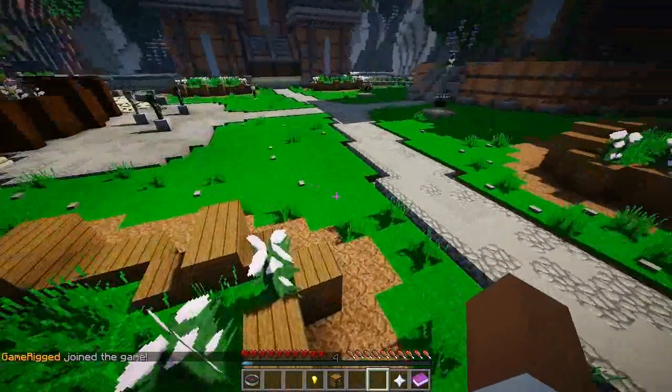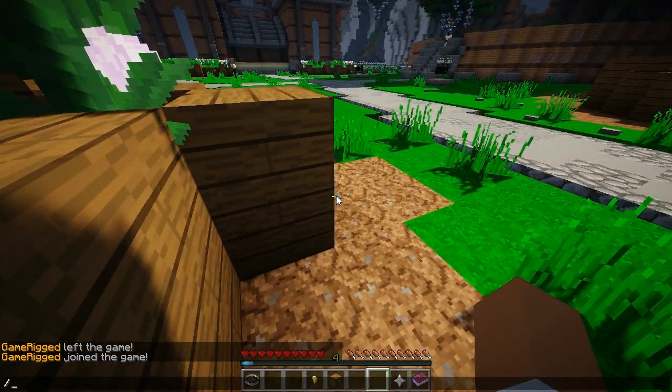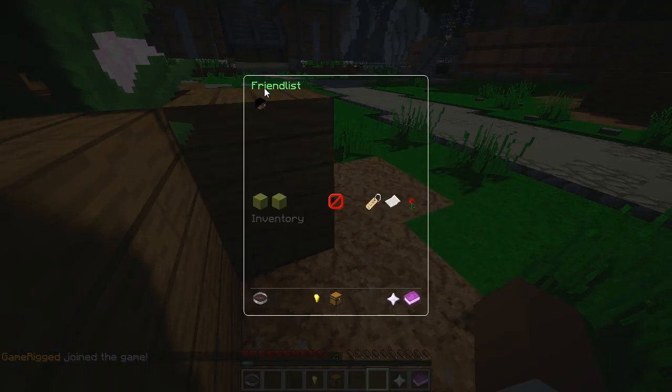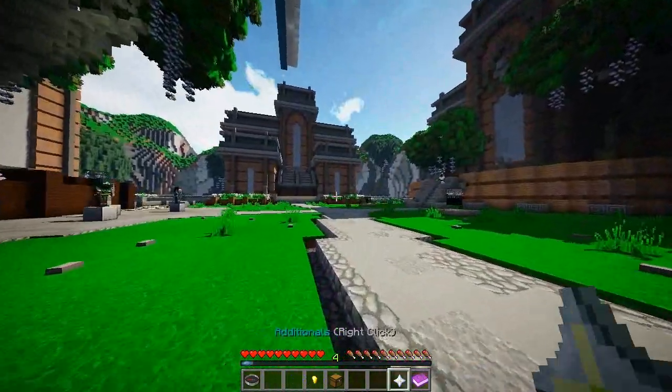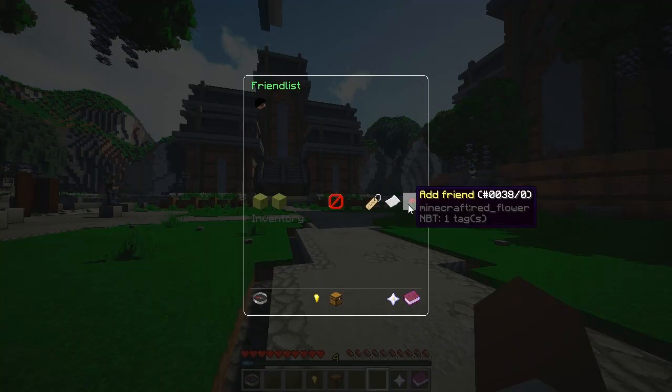There you go — it says that he's in game even though I am in a totally different lobby. I can go ahead and do slash F, and as you can see he is currently in the hub. Pretty much it's a simple plugin, it's great — it really reminds me of those big network plugins.